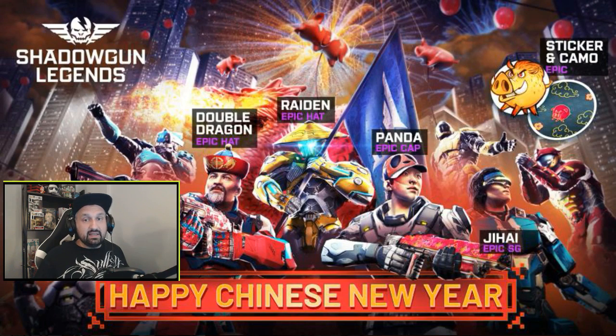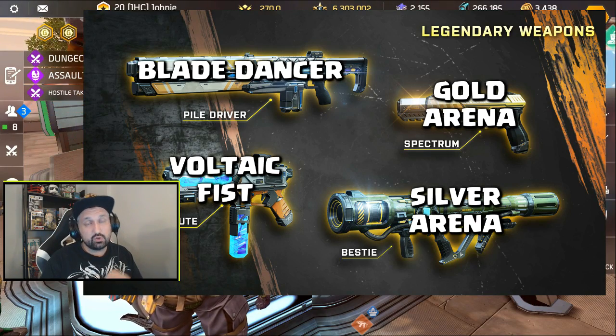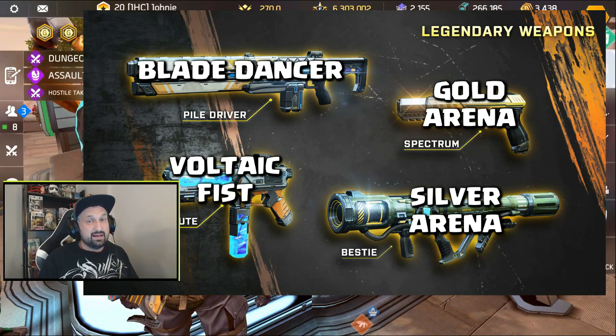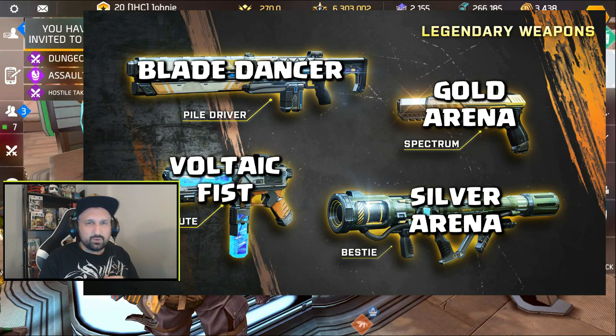Hopefully the event will go live later today — all the team PvP modes will be temporarily replaced with capture the flag only, and you'll be able to play it for double the fame. I don't remember ever having a double fame event in the 10 months since game launch. They also added new legendaries: the Piledriver machine gun is in Blade Dancer, the pistol is in Gold Arena, the Best TA rocket launcher is in Silver Arena, and the Winter Mute SMG is in Voltaic Fist dungeon. Before the end of the video we'll do one more Voltaic Fist run and see if we can drop the SMG.